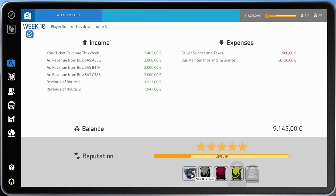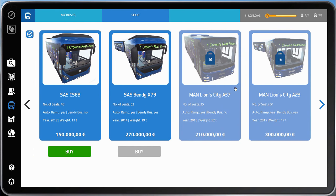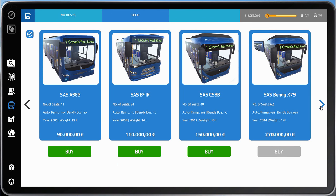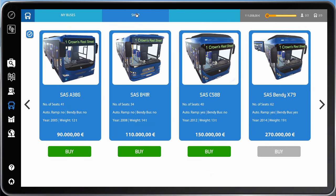New bus colour — wait, that's not a bus colour, that's a bus model. And a new driver! What's the new bus model? The Bendy X70 — MANs! Level 13 and 16 — MANs at level 13, nice. We've unlocked a bendy bus, but it's 270,000 to get it and we've only got 111. How are we going to get that much money? 111 plus selling the other for 99 gives us about 200 — still not enough.